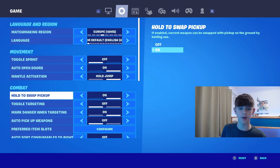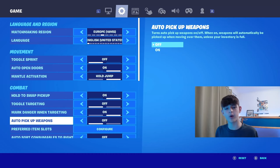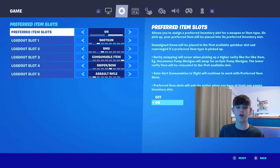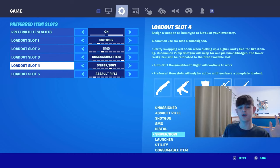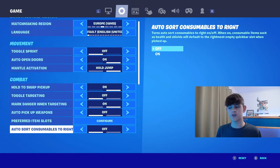For combat, have Hold Swap Pickup on. Toggle Targeting is off. Mark Danger When Targeting is on. Auto Pickup Weapons should be off, because whenever you have a decent loadout and you automatically pick up a weapon, you can sometimes mess up your loadout. A way to make sure you don't mess up your loadout is by having preferred item slots on. I have slot 1 shotgun, slot 2 SMG, slot 3 consumable item, slot 4 sniper/bow, and slot 5 assault rifle. I think these are the best and you should copy these down. Because of the preferred item slots, I don't need auto sort consumables to the right.